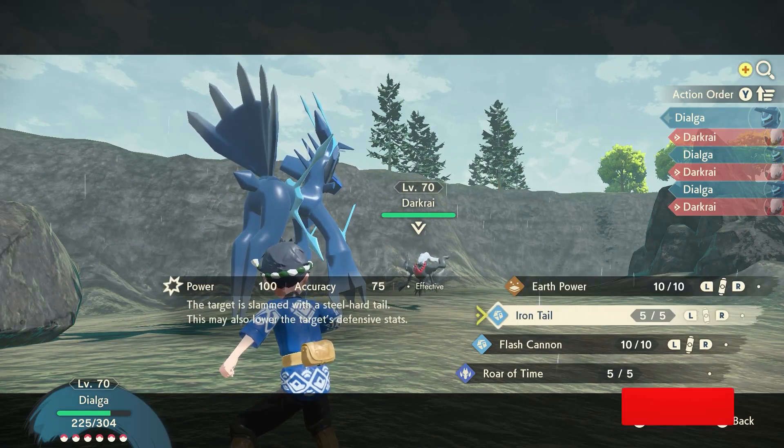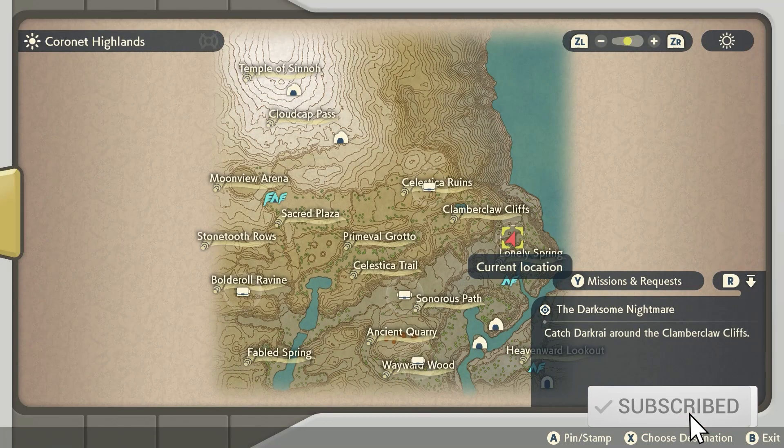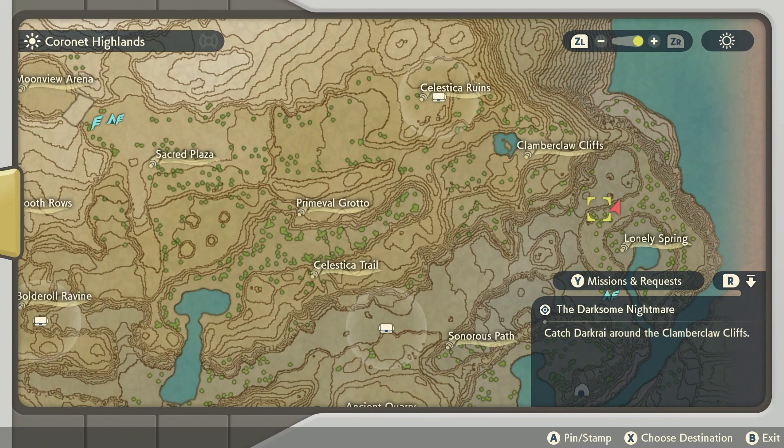After you see the credits, Quest 93 will open up. From there you need to head here on the map near the Clamberclaw Cliffs — this is where you will find the Pokemon when it first spawns.